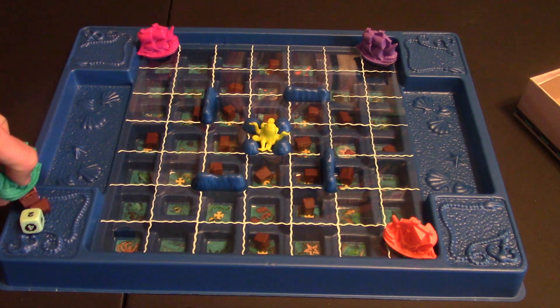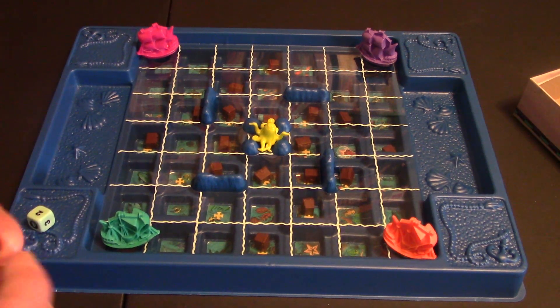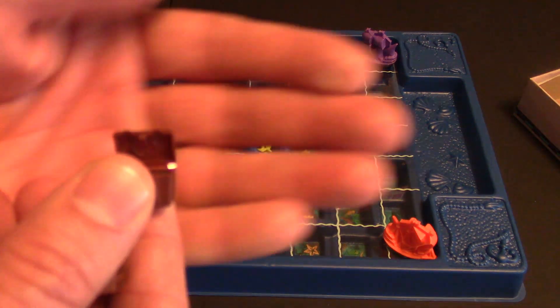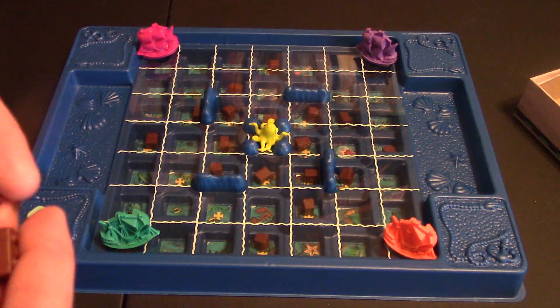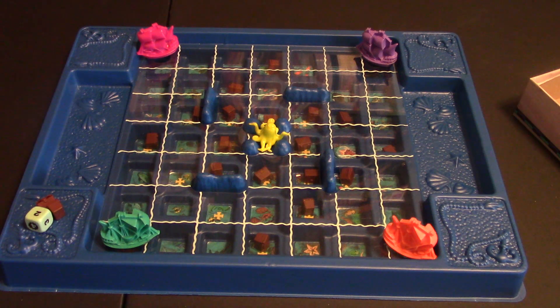You keep going back collecting treasure chests. What you're trying to get is 10 coins. How would you know what coins are there? Well, you flip open this little treasure chest, and it says how many coins are inside. These can range 1, 2, 3, or even 0. You don't know what they're going to look like. So you keep going until you get 10, which will end the game.